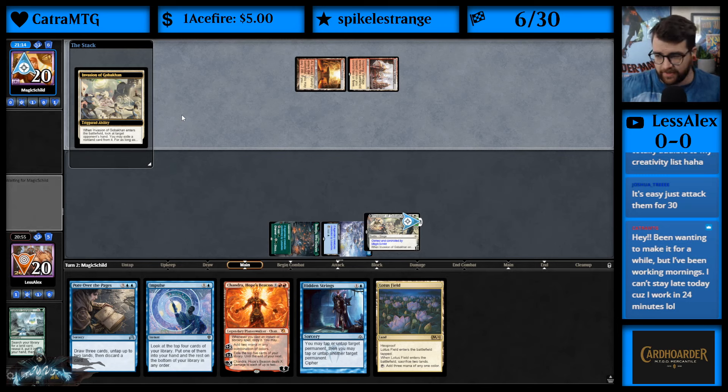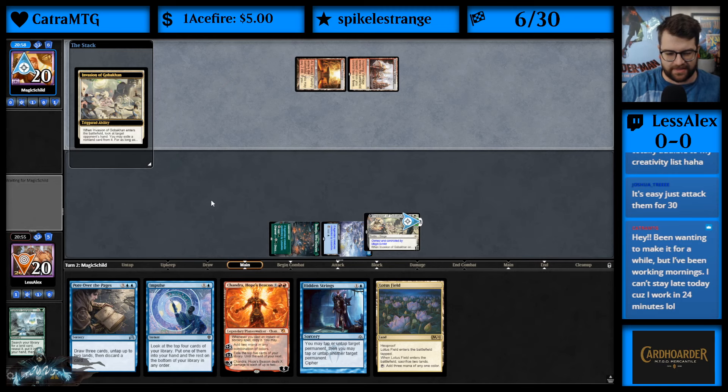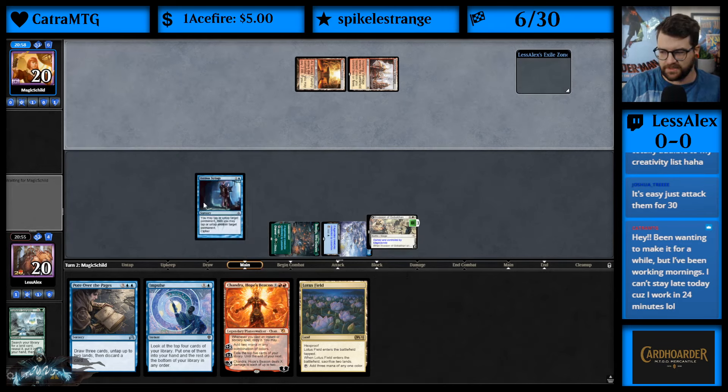I thought they would have taken the Languish last time, but they didn't. Next turn it's such a good play to have Impulse — they've got to take Impulse, right? It's such a good play. They took Hidden Strings — okay.